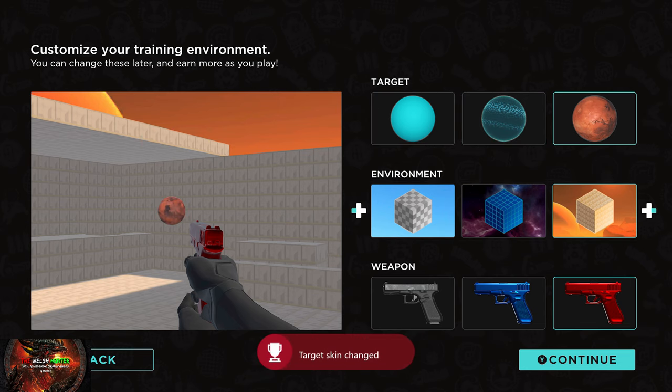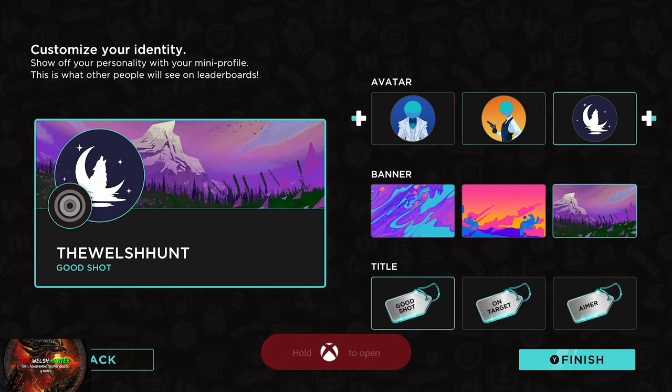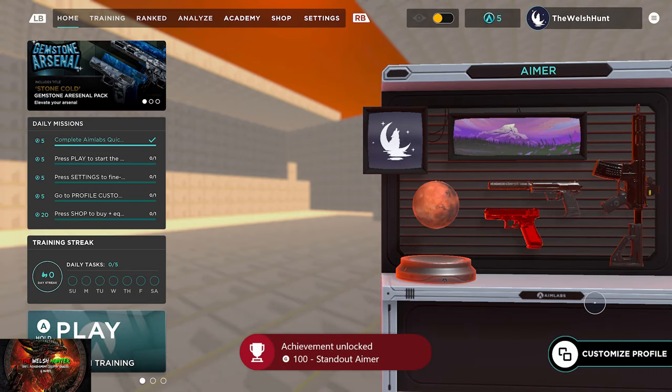If you like a different color, feel free to spice things up. Press Y to finish, and then on avatar, banner and title we're just going to change all of them to whatever, press Y to finish, and that will get us another achievement for Standout AIMA.